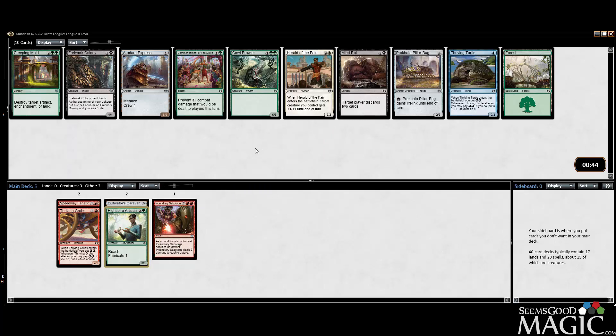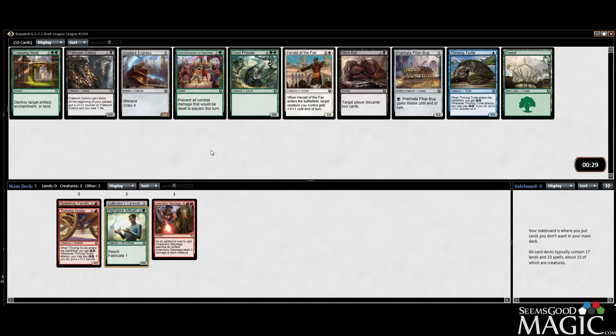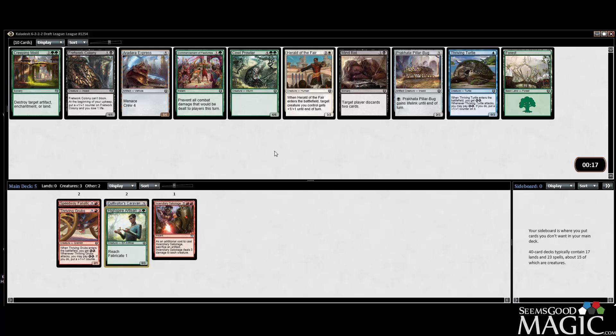We've got a Core Prowler which is a big fat fatty. We have Creeping Mold which is certainly playable in this format - you could probably main deck it but you wouldn't be thrilled about it. It's probably a much better sideboard card, deals with a lot of things. You can always hit a land but that's not super valuable in limited. None of this is great and there's not a red card - I think we'll take the Prowler.